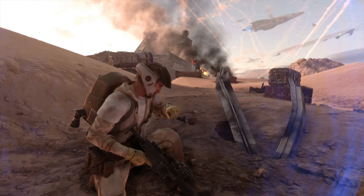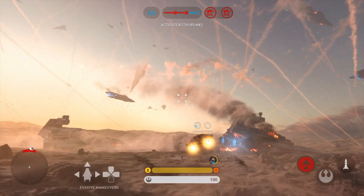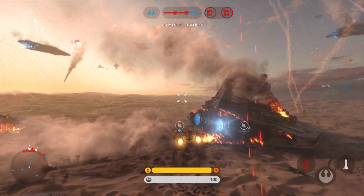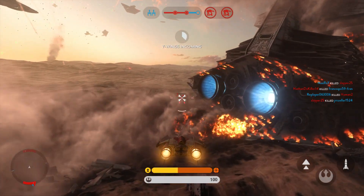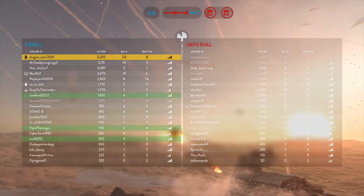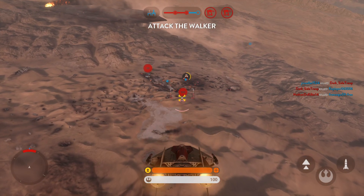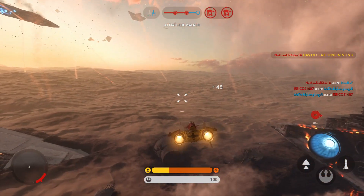Marine Squadron, we need air cover. Marine 7 in position, standing by. Airstrike incoming. The walker is exposed — focus all firepower on it. Focus your attack on the walker.